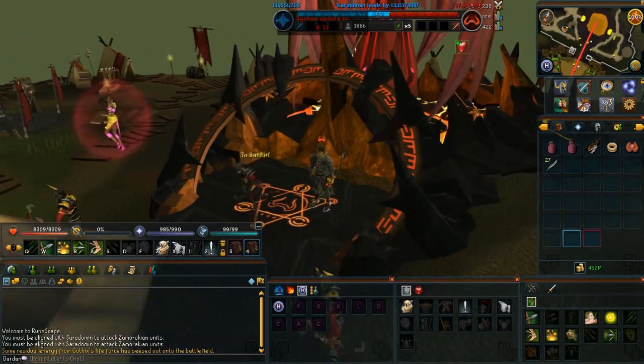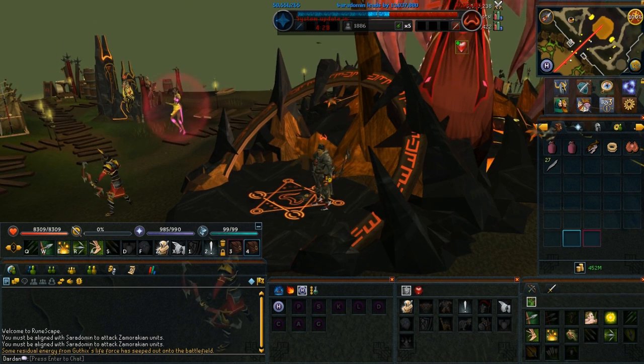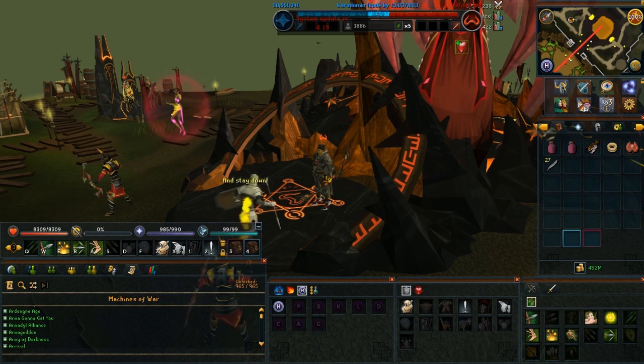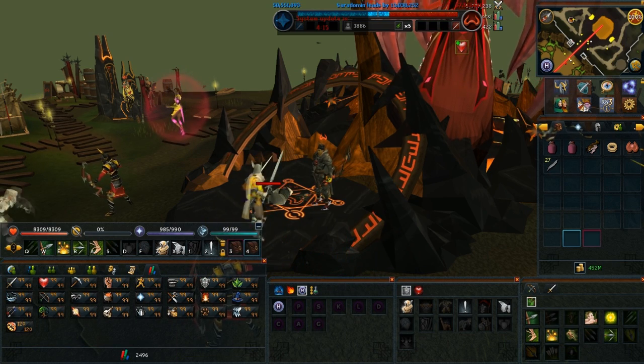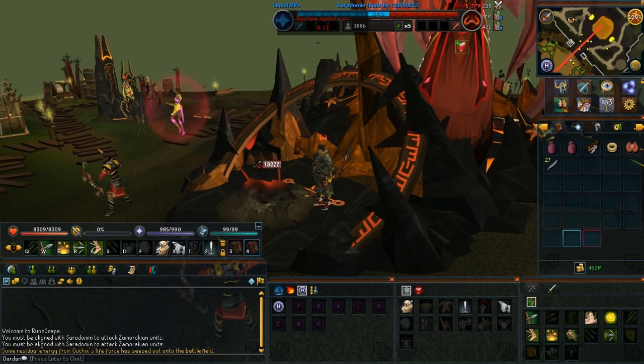So my setup, as you can see, I've got kind of the old school style with my action bar on top of my chat bar. Then here I have the private chat, friend chat and all the other chats, and emotes. Then I've put here my music playlist and my stats - because I don't really need to look at my stats all too often since I know I'm 99 in them, so I just put them in this tab here.